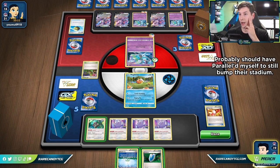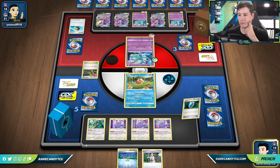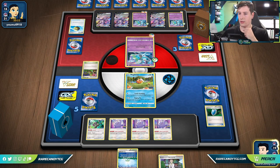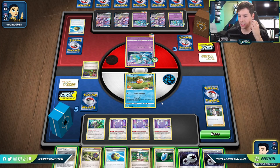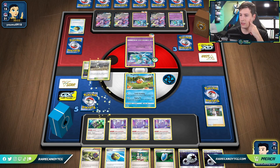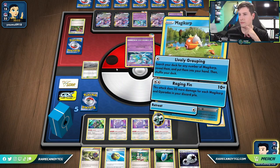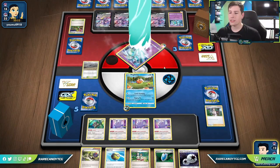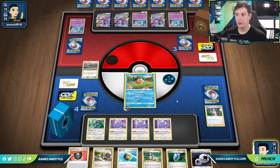I'm going to fully commit to never using Dedenne this game. We'll do this and grab another Ditto — just trying to thin as much as possible for this Trainer's Mail. There's Versus Seeker, but Guzma's in my discard already. So I think we'll just do this. I'm not going to Parallel — it doesn't really make too much sense at this point. I want to keep the Genesects in play. So I'll just Research. Our win condition — we have to hit Guzma the next two turns if we want any shot at winning here.